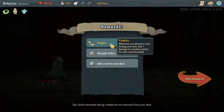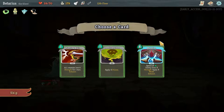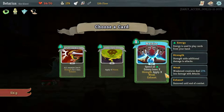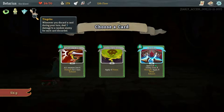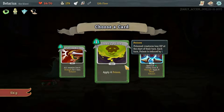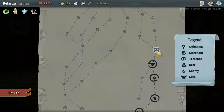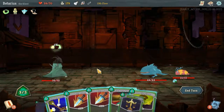Whenever you discard a card during your turn, deal three damage to your enemy — I'll take it. Strength potion and a card into my hand. Deadly Poison could be good — it'll stack with Noxious Fumes very quickly. I'll take Deadly Poison just because, why not? I've got that Noxious Fumes so it'll help stack up damage very quickly.